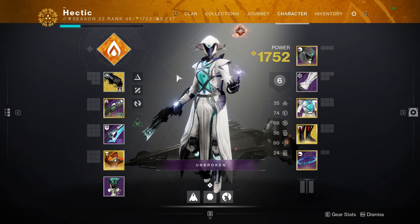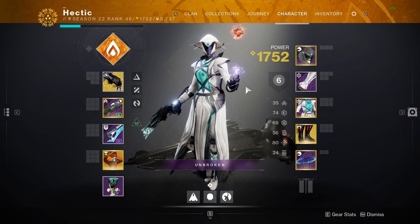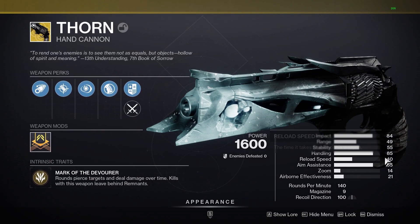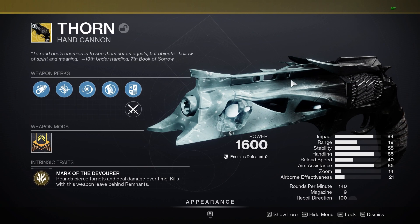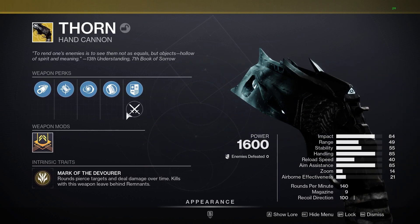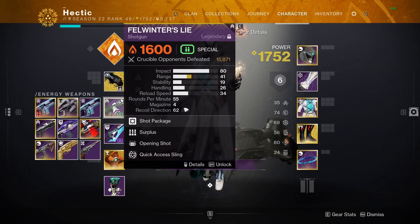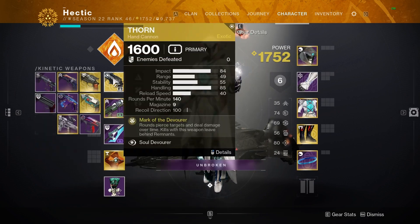Season 23 releases in less than a month. Bungie announced that this hand cannon will be getting a major buff — 15 plus more range and 15 plus stability. The main problem with Thorn was the stability, which is a big problem especially on mouse and keyboard. I personally have been very excited for this catalyst.